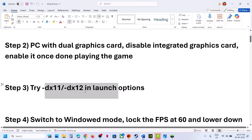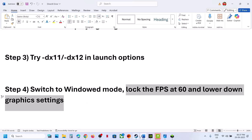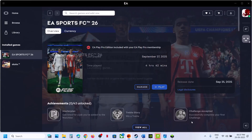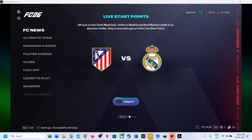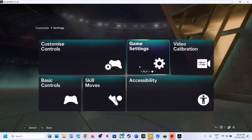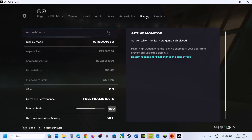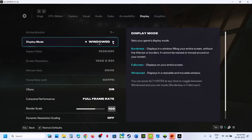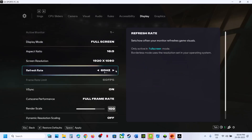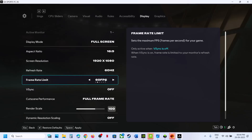The next step is to switch to Window mode and lock the FPS at 60 and lower down graphics settings. If you are able to launch the game, go to Settings and then click on Settings. Go to Game Settings, then go to Display. If the game is set to full screen, you can set the refresh rate to 60 Hz. If vSync is off, you can limit the FPS at 60 and then apply the changes.